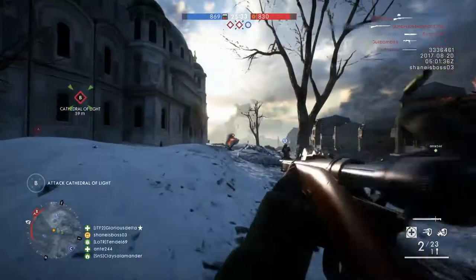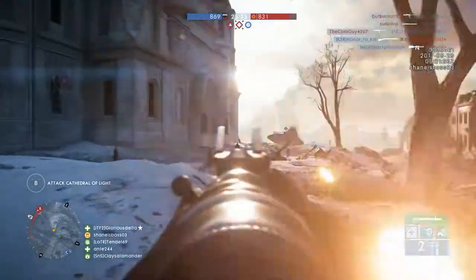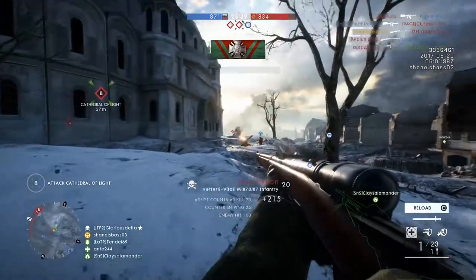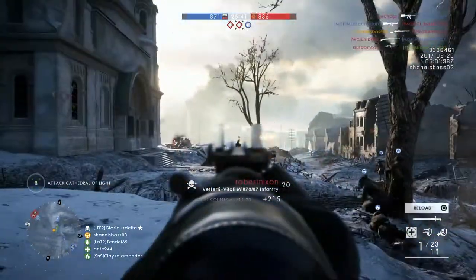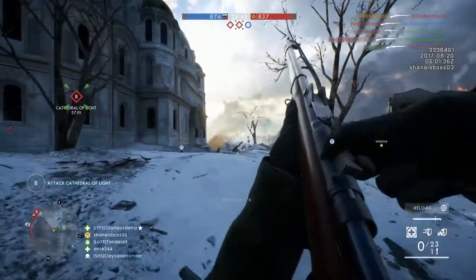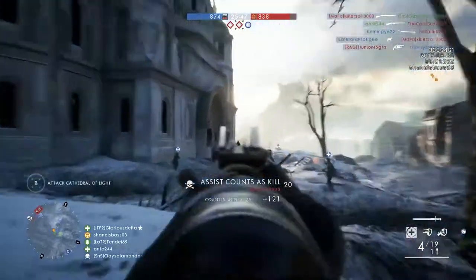Hey guys, it's Jay here from Ninja Gaming. In this video, we're going to be giving away a copy of the brand new In the Name of the Tsar DLC. This brings the Russian army into Battlefield 1 and sets the stage for some maps on the Russian Civil War as well as the eastern front of Battlefield 1. This is a super interesting DLC.